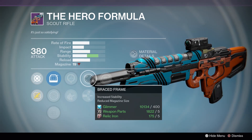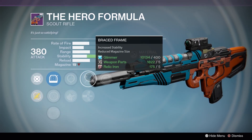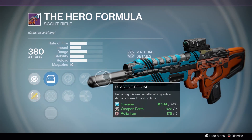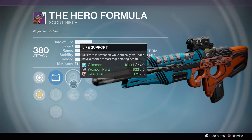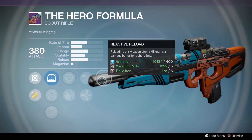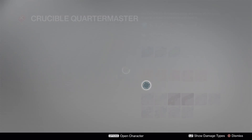The Hero Formula: Reactive Reload, Brace Frame, Armor Piercing Rounds, Life Support. Brace Frame is going to be great for your overall stability, but I feel like Reactive Reload without a reload bonus is wasted. You're not going to be able to take too much use of it, even if you use reload gloves. So sadly have to pass.